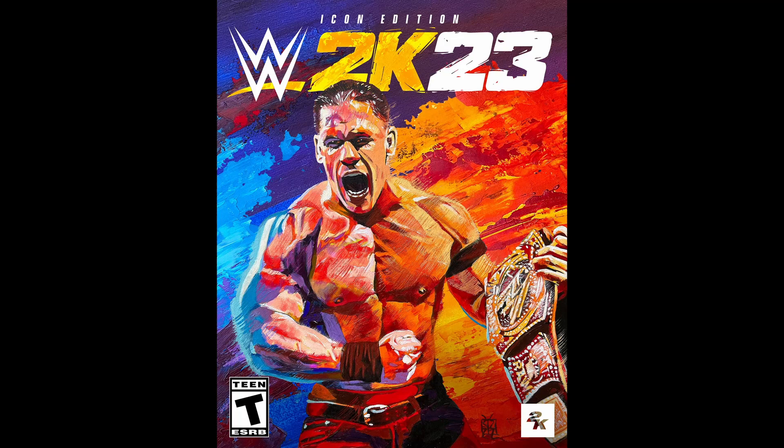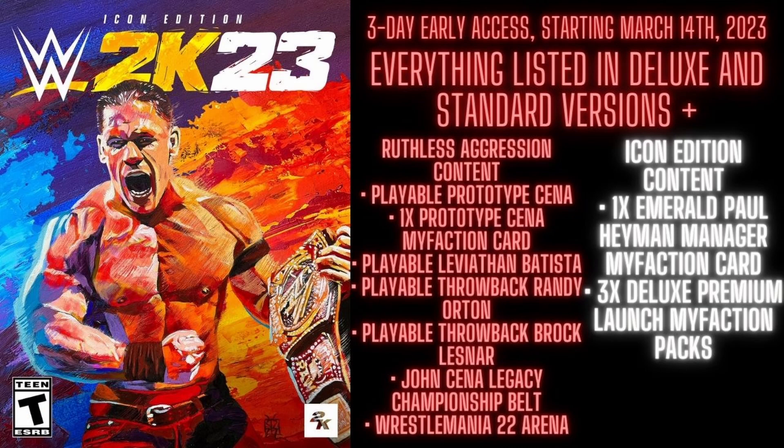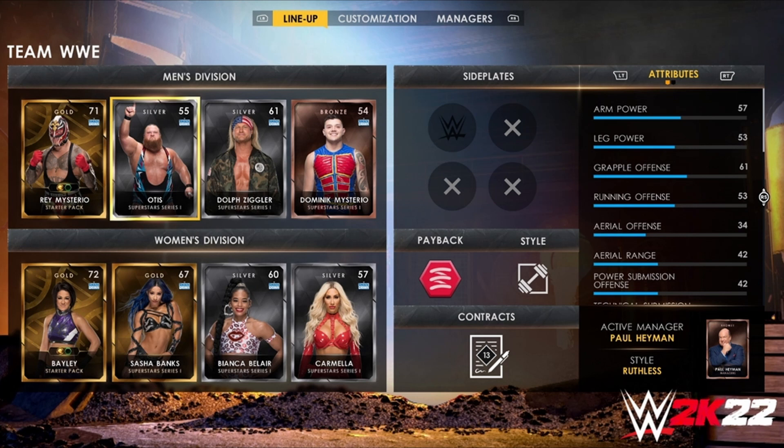Now the Icon Edition includes everything in the Standard and Deluxe editions, plus Ruthless Aggression content: a playable Prototype John Cena character with his MyFaction card, playable Leviathan Batista, playable Throwback Randy Orton, and playable Throwback Brock Lesnar — all from their OVW days. You also get a John Cena Legacy Championship belt in the game, the WrestleMania 22 arena, one Emerald Paul Heyman Manager MyFaction card, and three Deluxe Premium Launch MyFaction packs.